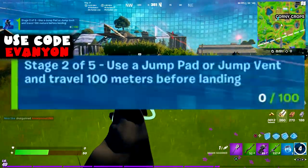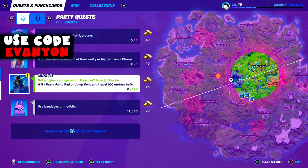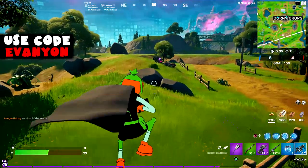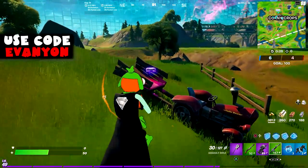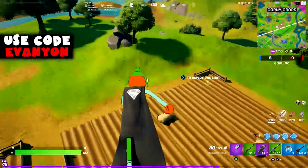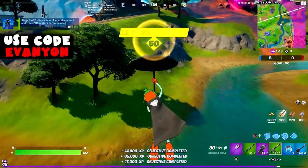Stage two: use a jump pad or jump vent and travel 100 meters before landing. I just found a jump pad — that's amazing. Remember there are jump pads on the satellite stations as well.